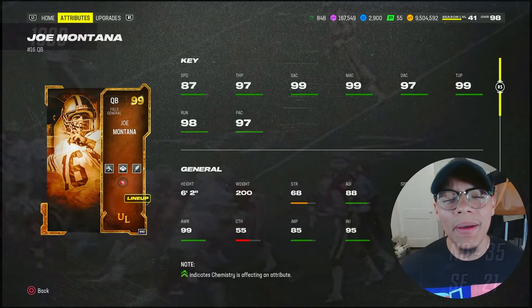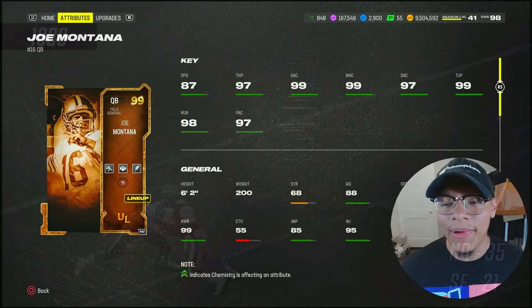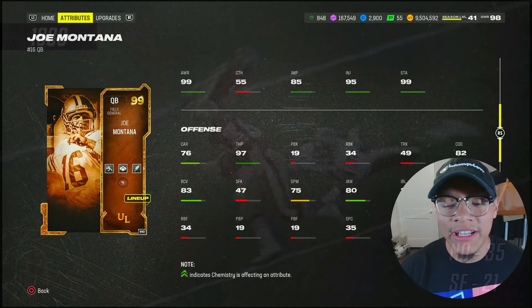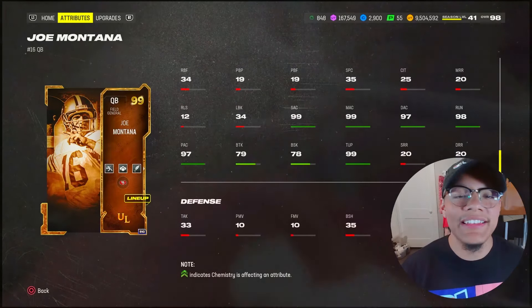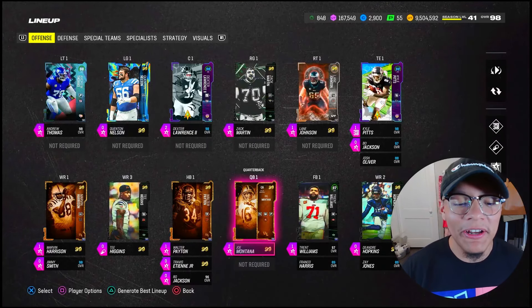87 speed — that is a bit slow — but he's not necessarily a statue; should be able to gain five yards. 97 throw power, all the accuracies meet the threshold. In terms of being in the open field, not good at all — like what else do you expect? He's not Michael Vick. They didn't juice up his running stats. Make sure to slide with him.